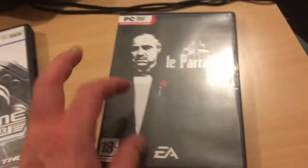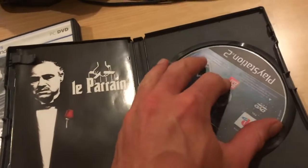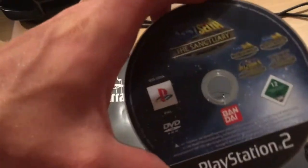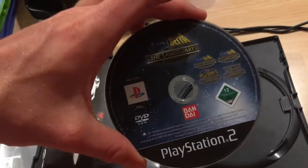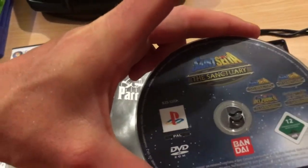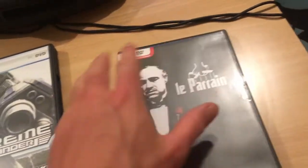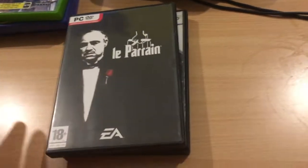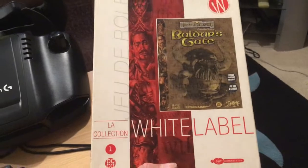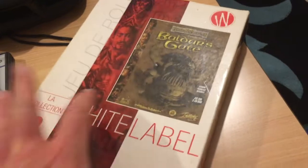Le Parrain, which is basically the Godfather, but it doesn't have the disc in — instead it has a disc for some kind of weird Japanese 3D fighter. I don't know whether that's the name of it in France or the Japanese name or what. Baldur's Gate, White Label budget style, but it is a kind of big box — gotta love me some big box.